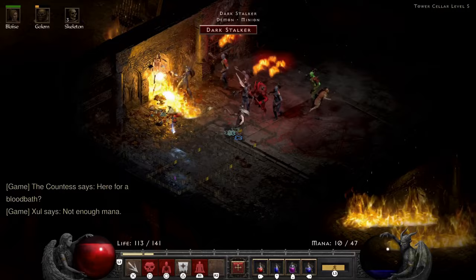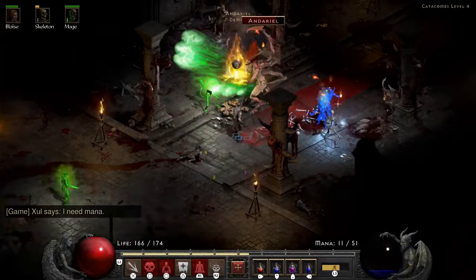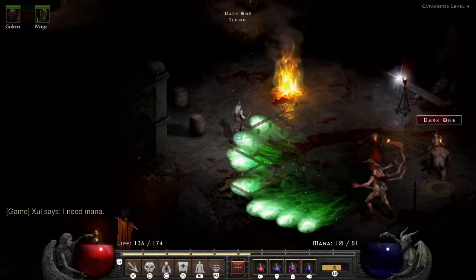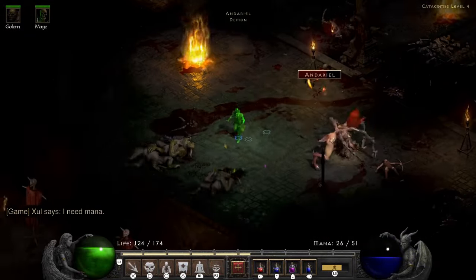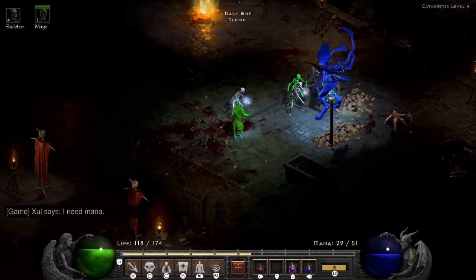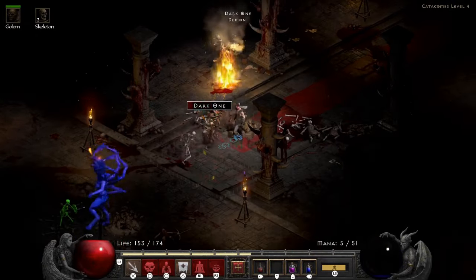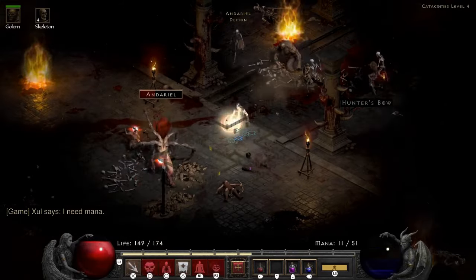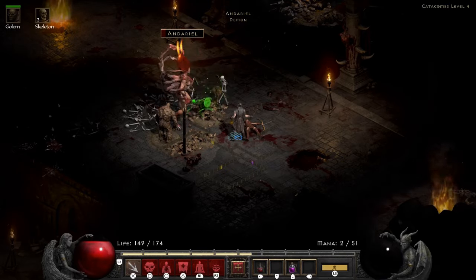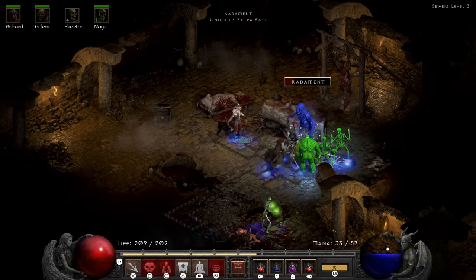As usual we end up farming for our Tals and rune word, make a Stealth, and after that we head to Andariel, who we just kill by using our Iron Maiden and minions. You can already tell with Andariel targeting the skeletons — this is a very safe build. Look at me just standing there having management potential.